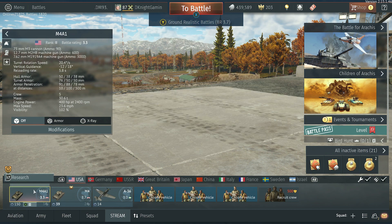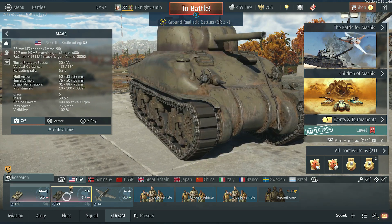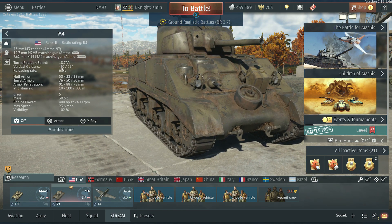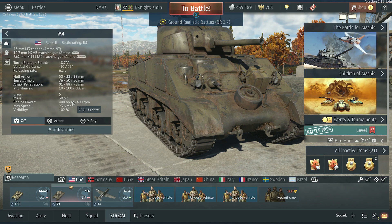The only difference is the turret rotation speed. Your turret rotation on the M4 is 24.4 seconds and on the M4A1 is 18.7 seconds. Vertical guidance is negative 10 versus negative 12. Reload rate is 5.8 versus 6.2 — so a little bit longer on the M4A1.